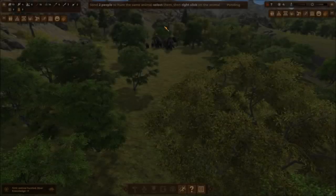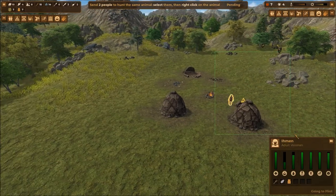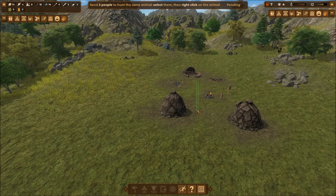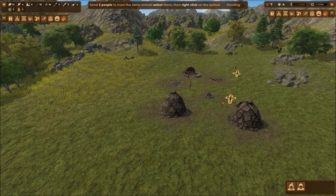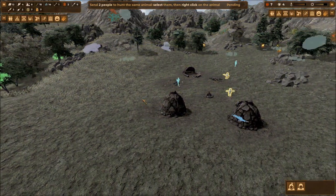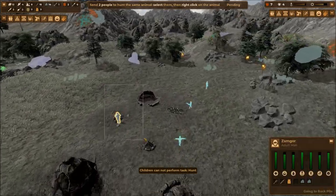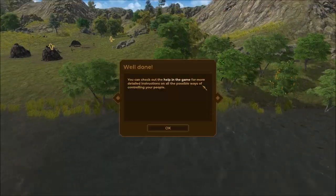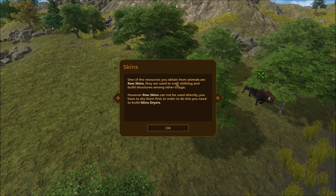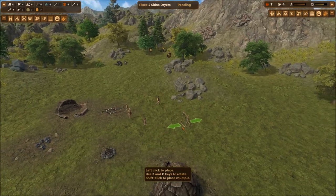Hitting Escape, I see those mammoths coming — let's not hunt them. Let's try sending multiple people with Shift+click. Should we send the children? Pressing Tab and trying to assign hunting — children cannot perform task: hunting. We learn something new every day! Selecting adults with Shift, sending them after something a little harder. You can check the in-game help for more detailed instructions on controlling your people. One resource obtained from animals was raw skins.